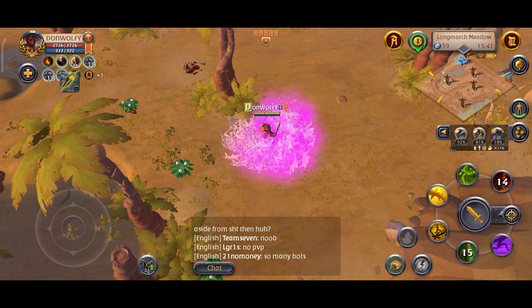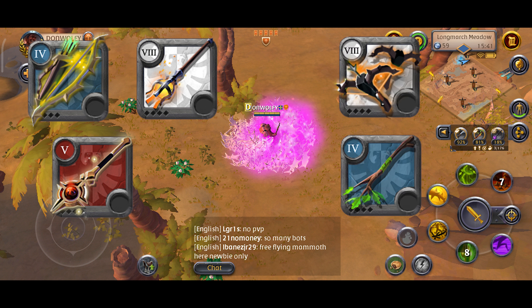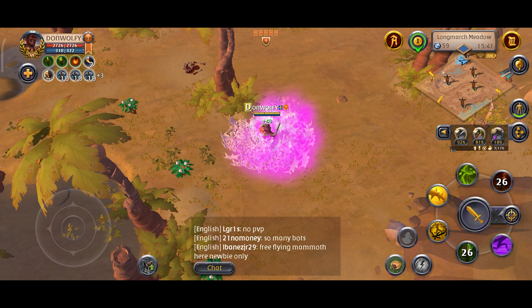I also suggest equipping a bow, fire staff, warlock weapons, bolt casters, or nature staff weapons when harvesting these resources, as they can do area of effect damage and kill the target or targets simultaneously and quickly.